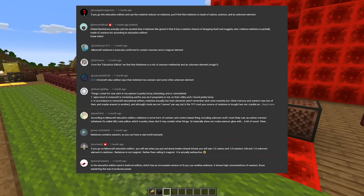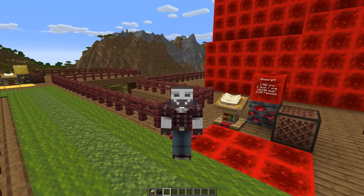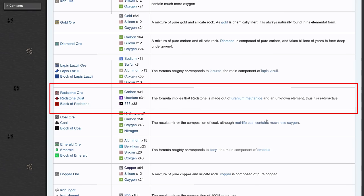But then it came up in more and more comments, and curiosity got the better of me, so I decided to actually take a look at the material reducer. I started with just the wiki, and sure enough, there is uranium listed, as well as some mystery element.